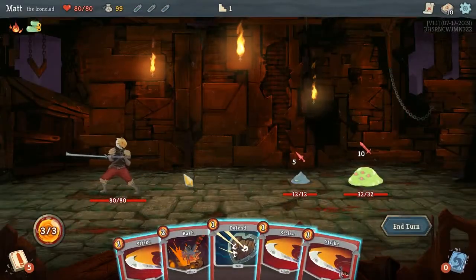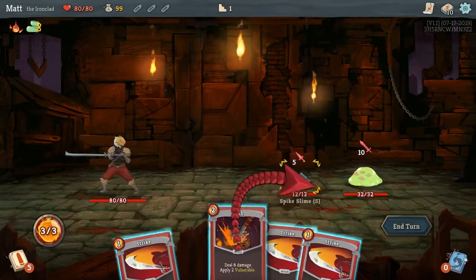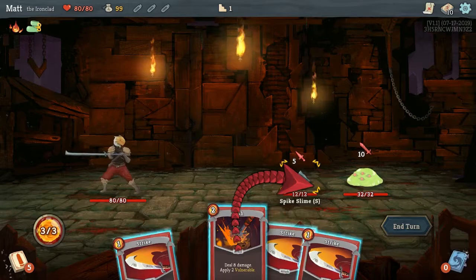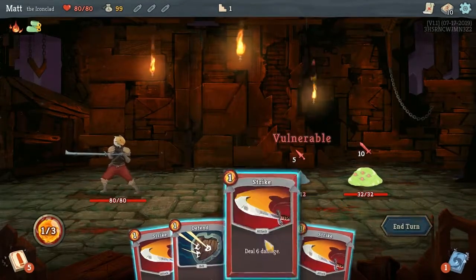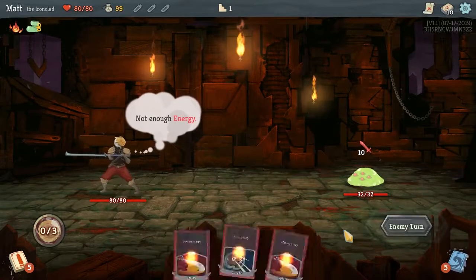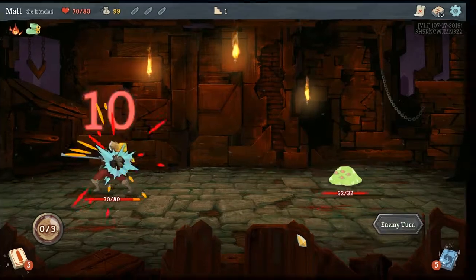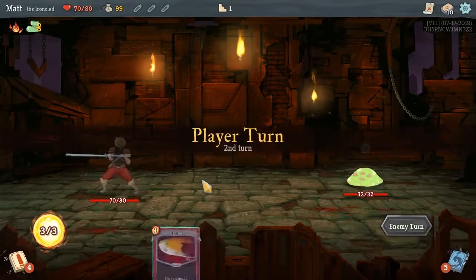Combat is turn-based. At each turn you choose which cards to use — one card might inflict damage to an enemy, another will give you protection. Each card you use consumes energy points, so you must choose carefully what works best at each opportunity. The next turn, a fresh set of cards are randomly drawn from your deck.